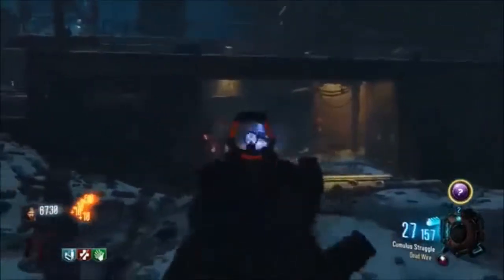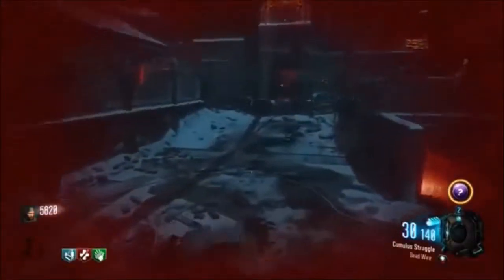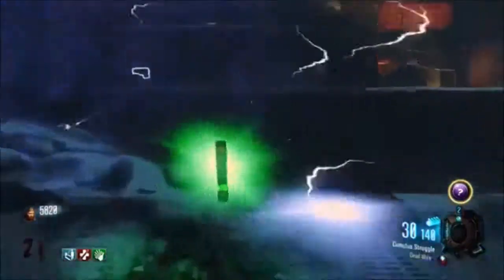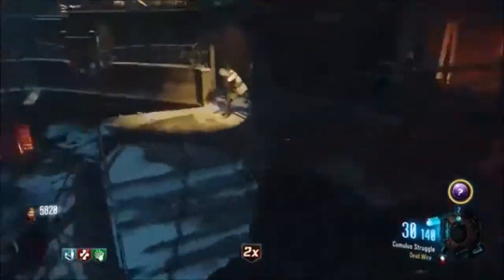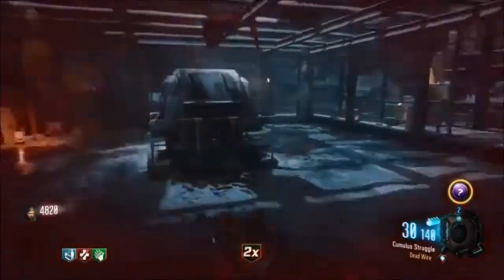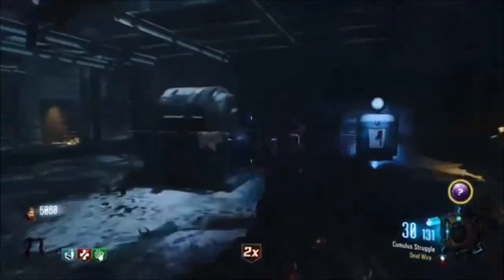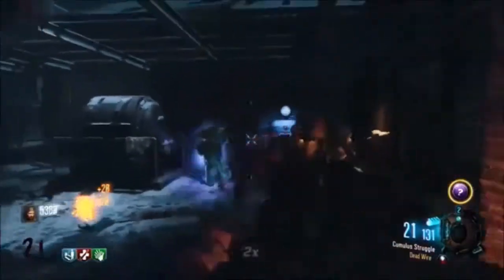Let's talk about what gobblegums I used. You can see here that I have the random power-up gobblegum — that can be really useful when trying to spawn maybe a max ammo or a nuke. You get two activations of that, so that's definitely a useful gobblegum to have. Other gobblegums I have equipped are the spawn-a-nuke gobblegum, spawn-an-insta-kill, and the one where when you take melee damage, zombies burst into flames — that's a pretty useful one. Try to have a lot of gobblegum equipped and use them as needed. Don't be cheap with the gobblegum; they can save your life.